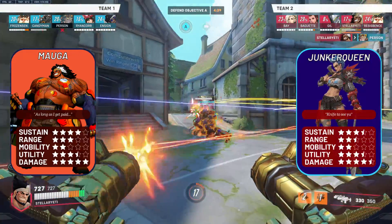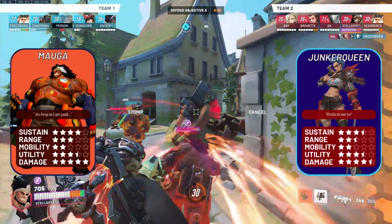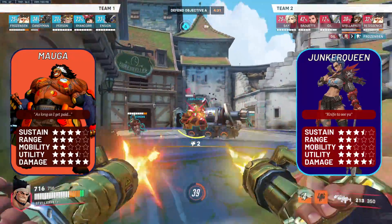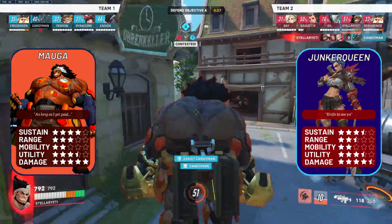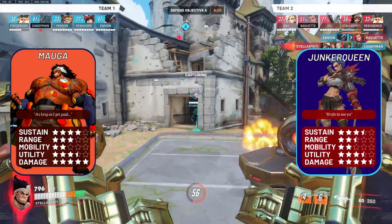Junker Queen: a disfavourable matchup for Mauga. Because of your hitbox, you're pretty much a guaranteed knife for her every time. And because of her own hitbox and her shotgun spread, she can deal quite a bit of damage to you in the pre-fights. As a result, play hard cover to prevent her poking you down too much, and hard push her when she's down her commanding shout.